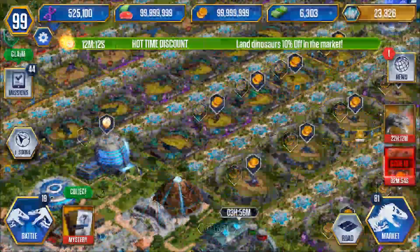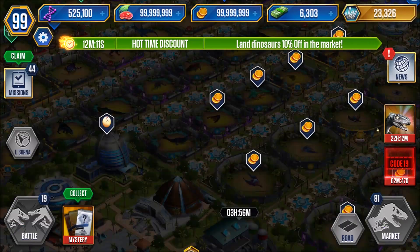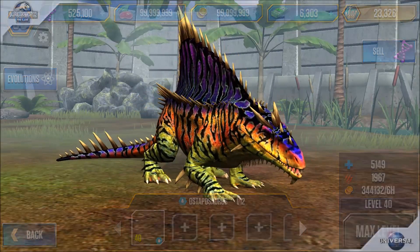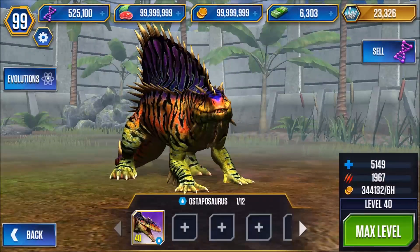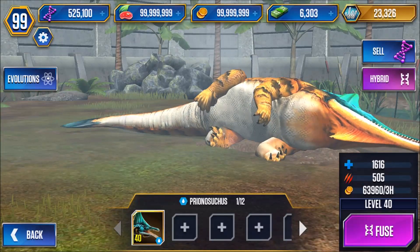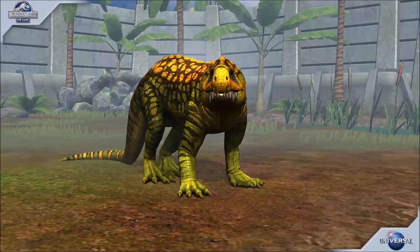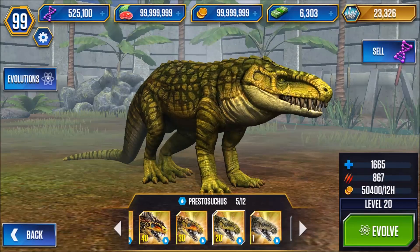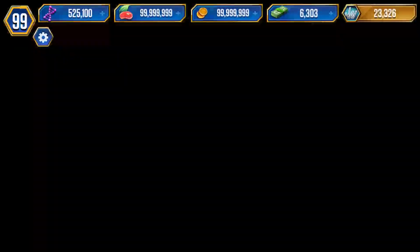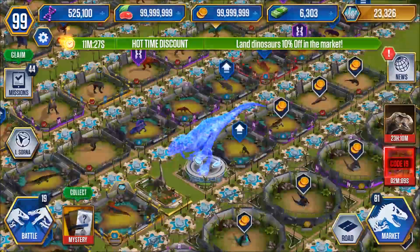Moving to the next row: level 30 Metrorhynchus, level 40 Ostaposaurus — that guy's got some cool colors, Mattel should make that dino in those colors! Level 40 Priyannosuchus. Level 40, 40, 30, 20, 10 Prestosuchus — you can see I used this dino a pretty good amount. Level 40 Metroposaurus — that guy's weird looking, looks like a catfish with legs.